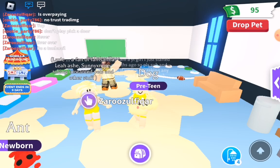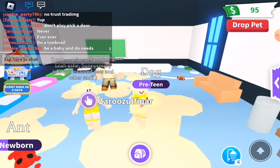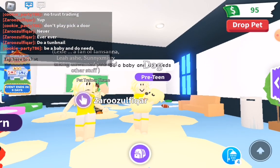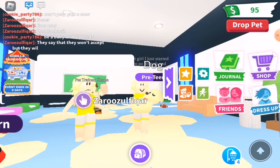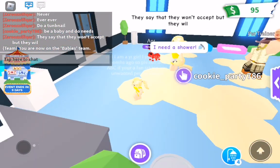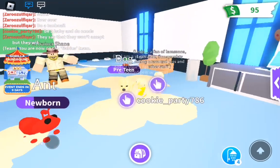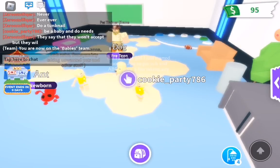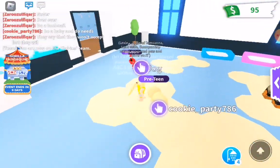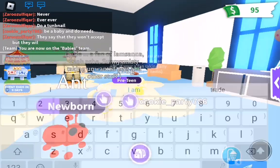Hopefully these will help you get rich. Also, be a baby and do needs. For example, you have this pet right here and then you go to dress up and become a little baby. You can become a baby and earn double the money — double the stuff. For example, I'll earn 12 bucks by getting my dog's needs done, but I'll earn 24 bucks if I do it with me and my dog together.